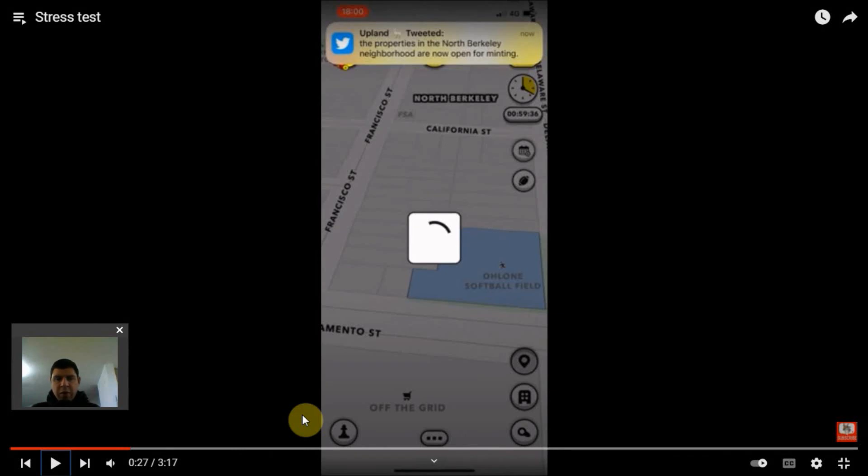Hello Uplanders, I'm YK2012 and today I'm going to explain to you how the first property gets minted in a new city release. I'm getting a lot of questions from players who have never participated in a new city release and they're asking me, how does the first property get minted?